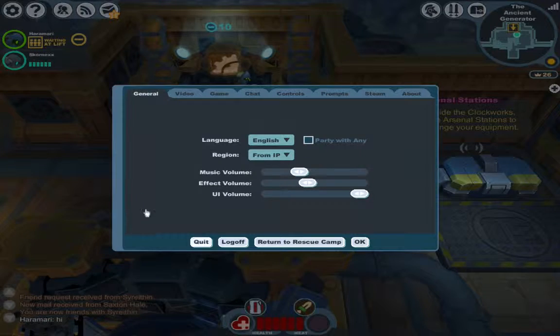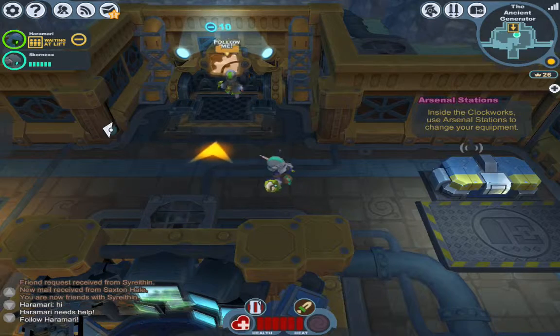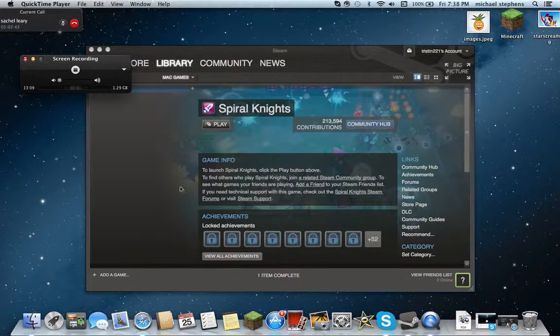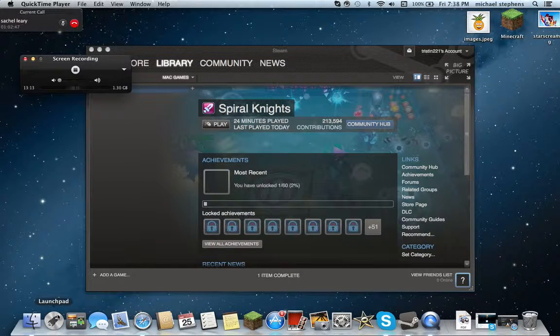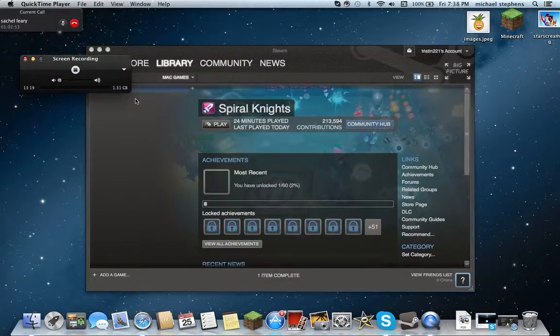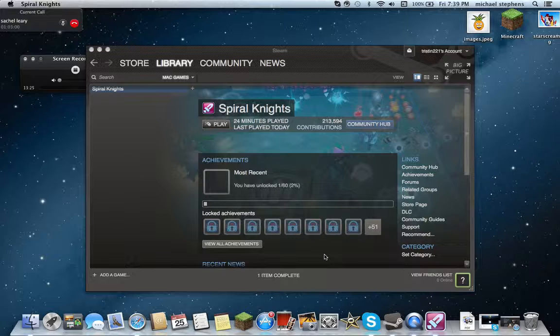Should I hit escape and then quit? Just escape and quit. Now I quit out of the game though. Well, I just quit out of the game. You're not online anymore. Well, now I'm not. When you get back online, I'll invite you to this party.